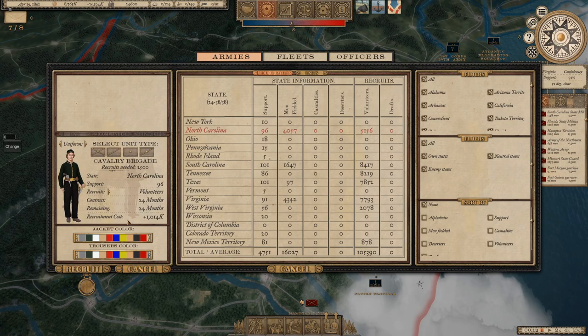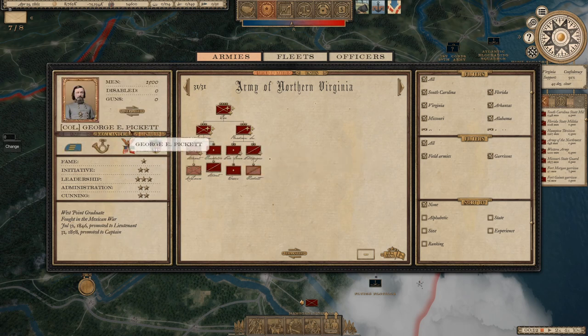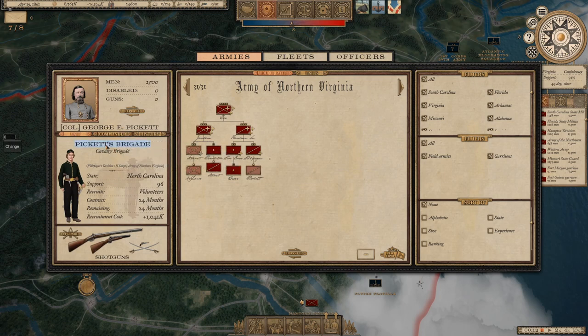Next patron unit is for Keith — a cavalry unit out of North Carolina called Ringo's Riders: green long jackets and black trousers. The game only has two cavalry uniform options, neither quite matching long jackets, so we go with the closest fit. Unfortunately the game doesn't allow apostrophes in unit names, so we have to work around that. They'll be placed under George Pickett and eventually moved into Stuart's Cavalry Division.